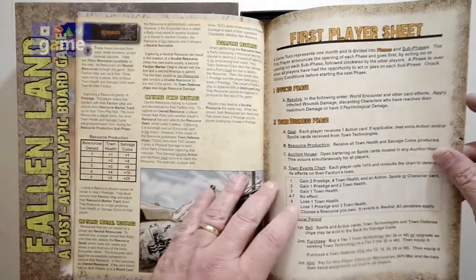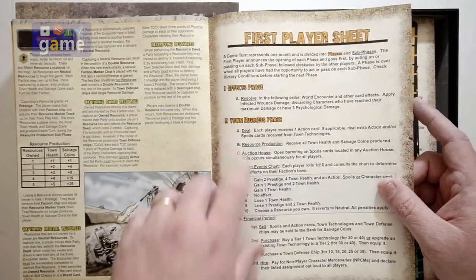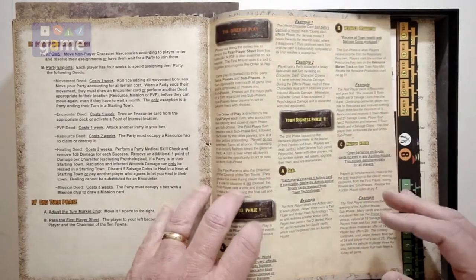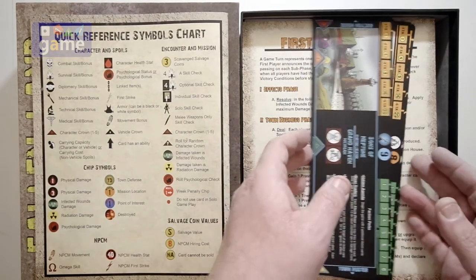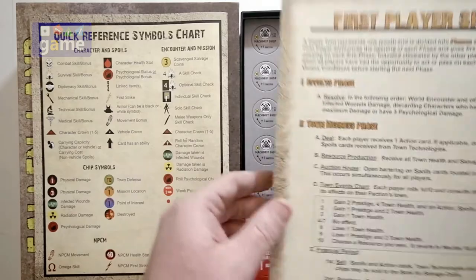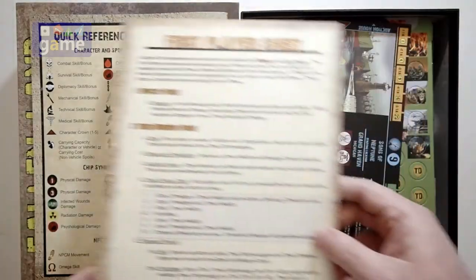Now this is interesting — this is the first player sheet. Whoever is the first player takes the sheet, and by design you're supposed to remove it from the book. But I believe they have a download so you don't have to destroy your book, because that's never going to come out cleanly. Now they have actually provided a very nice linen finish cardstock first player sheet. So never mind everything I just said — you got that.